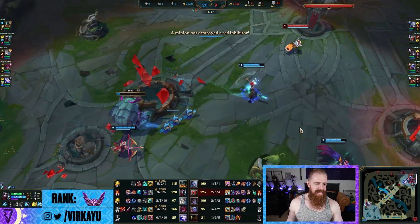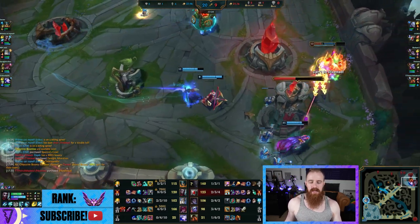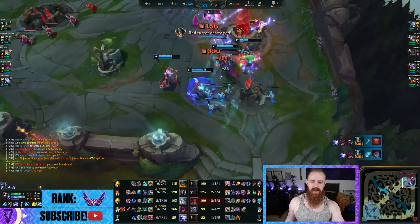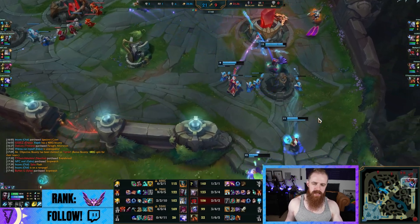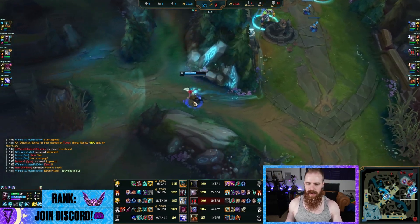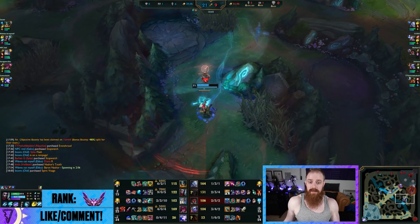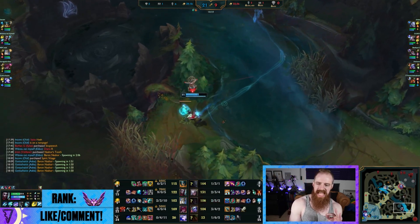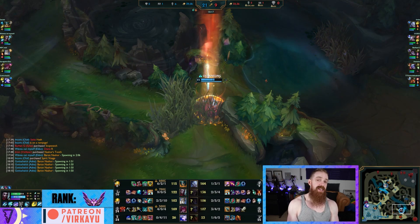We've taken the inhibitor. People always ask how to close these games as a snowballing jungler like Ekko. Look — this isn't a really early inhib, but look at their team: they have no waveclear for this. We are so far ahead at this point, with a 7k gold lead just from that 12-minute fight where we got those kills, based, and used that to get a dragon and really push up the map. The collapse on Volibear here is big too. Every fight, Ekko has thrived with his W — just contorting the entire fight, making the enemy team think 'I can't move; if I move I get stunned' — and in the meantime the rest of their team gets killed.